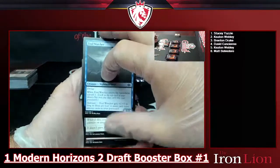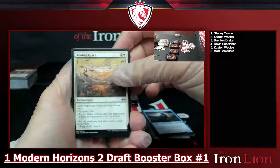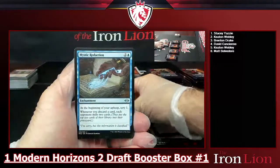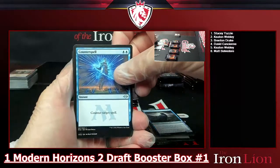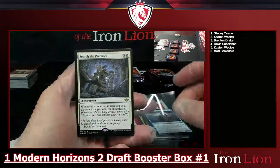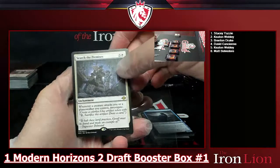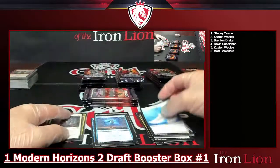Pack two — skipping the commons. Abiding Grace, Cut // a Brainstorm, Mystic Redaction, a Counterspell. Followed by Search the Premises — four-drop white enchantment: whenever a creature attacks you or a planeswalker you control, investigate, creating a colorless Clue artifact token. And a bird token.